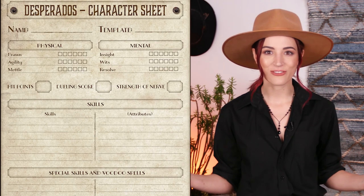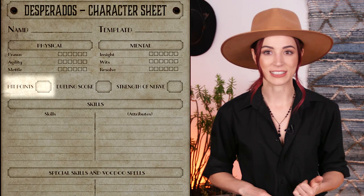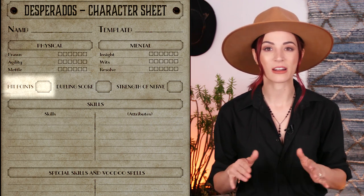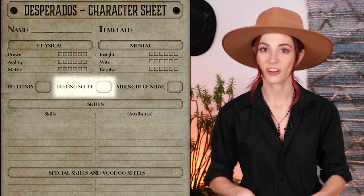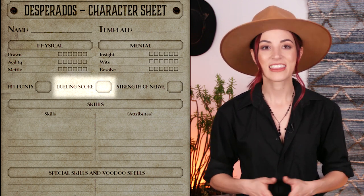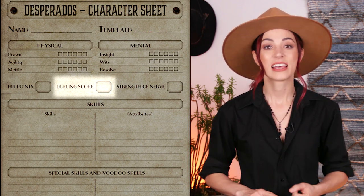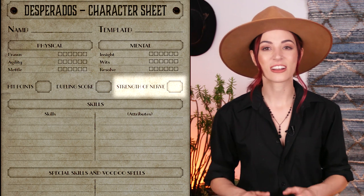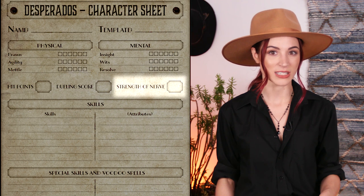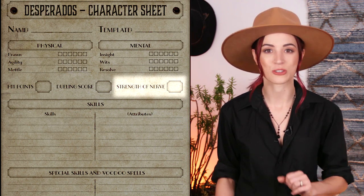They then use their modified scores to apply values to the following fields. Hit points: the main health indicator of the game — a character's hit point total is equal to their Metal score. Dueling score: a character's ability to dodge gunfire in a duel, equal to 10 plus their Agility score. Strength of Nerve: the character's reaction to stressful situations, which can modify dice rolls in game — equal to the character's Resolve score.